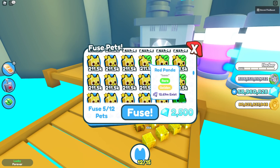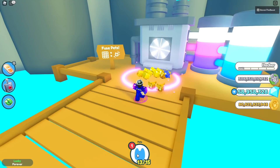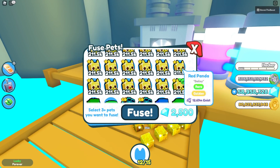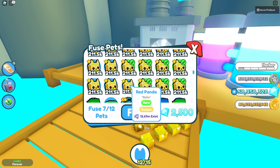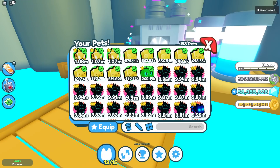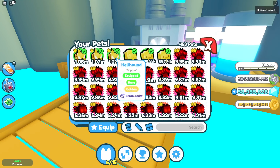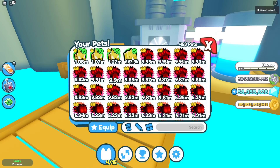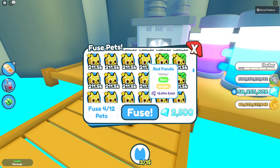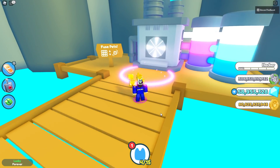12 rare red pandas and fuse again — what do we get this time? A rainbow. Maybe we should try like 11. 11 this time — what do we get? Another rainbow, unlucky. All good. Let me un-equip all these pets beside the golden hellhunt. Let's go back to the rare red pandas — 12 of these and go all the way up. Another rock, all good.